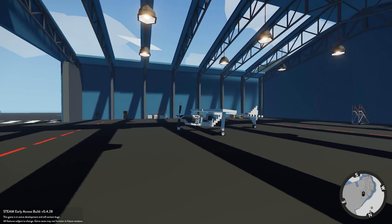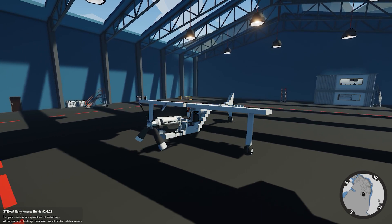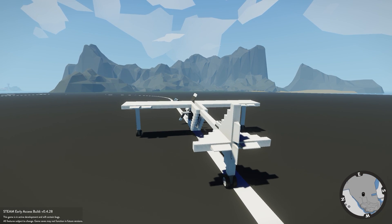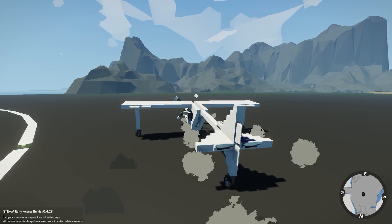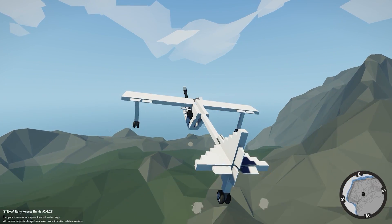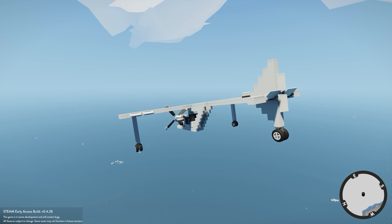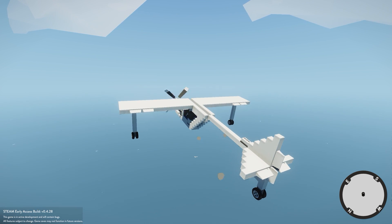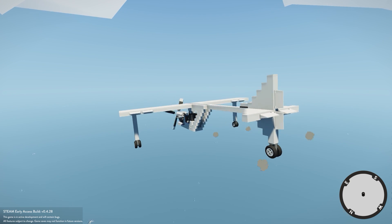With everything corrected we spawn the plane and give a little throttle, then trigger ignition until the engine turns over. We take off successfully. One thing I haven't done is made the throttle sticky, so it cuts out when I release the up key — for now I'll just hold it down. You can see roll left and right are working, and up/down pitch is also functioning. You can change the sensitivity of all these controls to your preference.